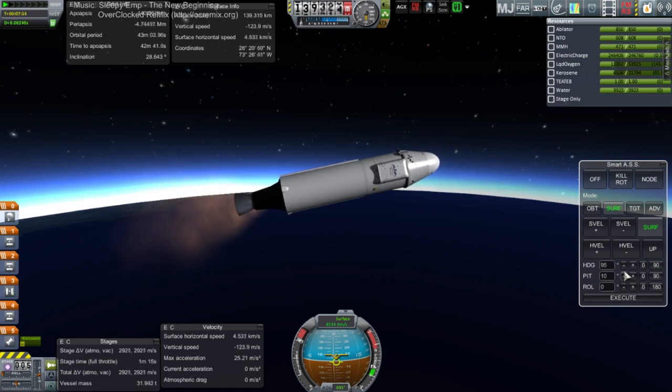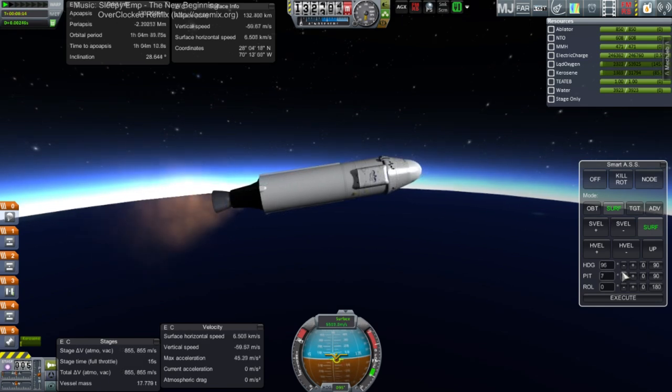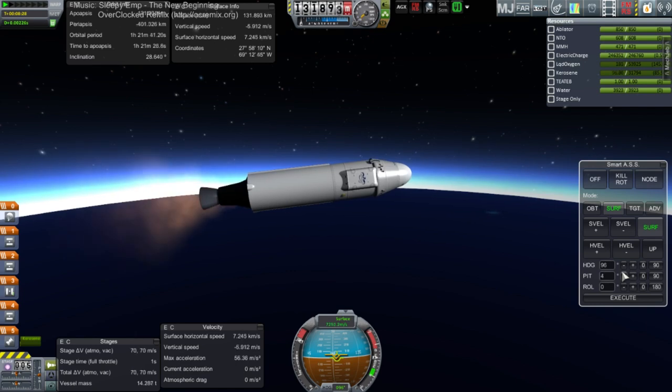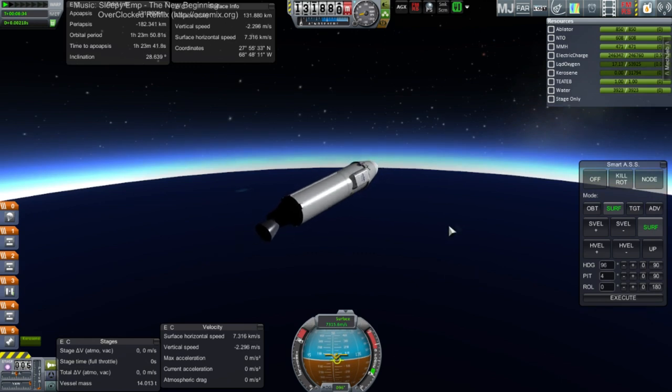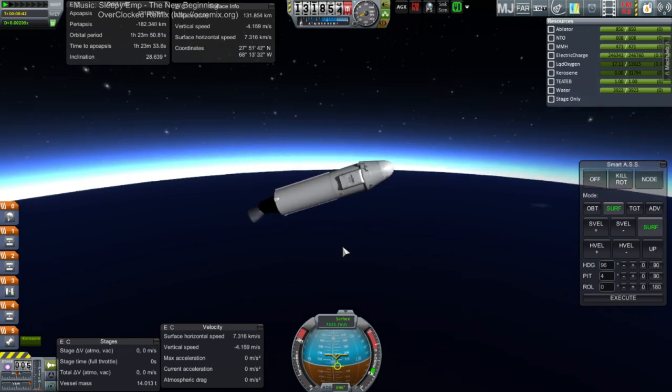As long as it stays above 130 kilometers we should be okay. Here we go — this is the fun part. I'm just gonna let it burn out. I don't think we have too much margin. Just shy — just shy. So we can't reserve 1,400 meters per second. I guess we'll have to reserve something like 1,300. Let's go back to the VAB.